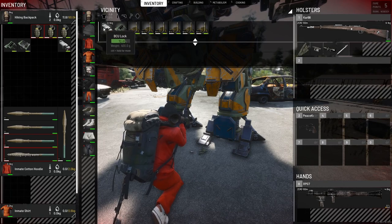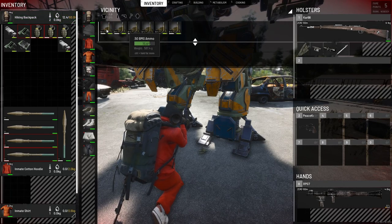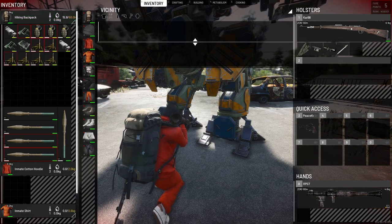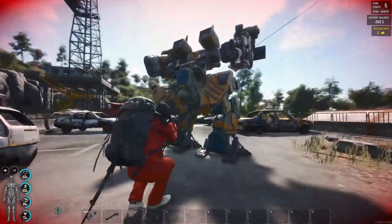That yellow mech is now down. As we can see we get a VCU lock, C4 timer, and 50 BMG ammo. Not a bad little loot, but you're better off going for the newer ones, though it does take more ammo to take out the new ones.